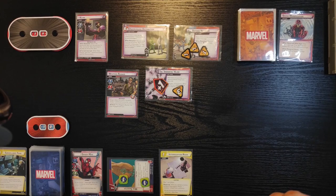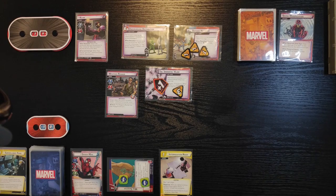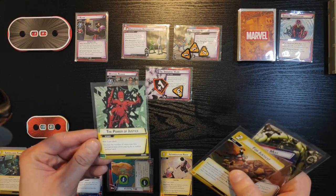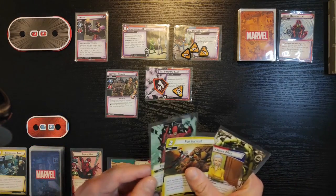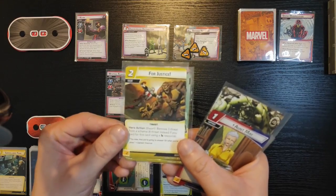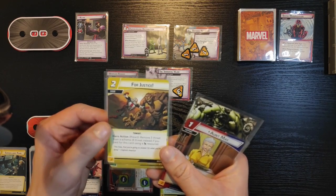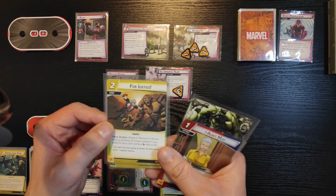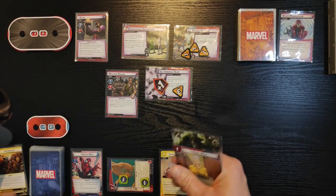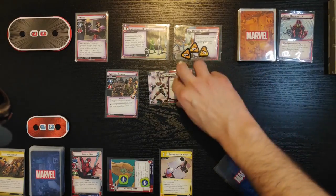Interrogation Room is a support card, max one per player. After you defeat a minion, exhaust the Interrogation Room to remove one threat from a scheme. We're also going to use Power of Justice — this allows us to double the number of resources this card generates for a Justice yellow card. So we generate two resources for Justice, and this allows us in hero form to thwart and remove three threat from a scheme — or four threat if you paid mental resources. We're gonna remove three threat from the Immortal Claw to get rid of it.